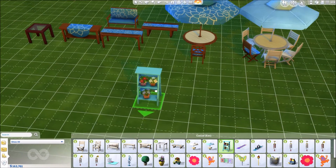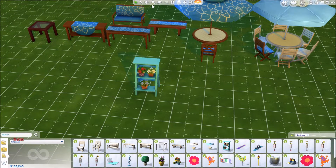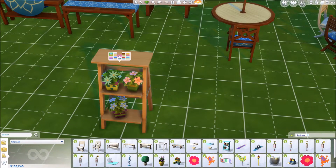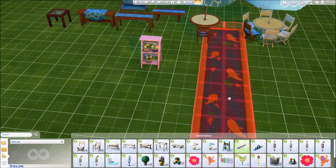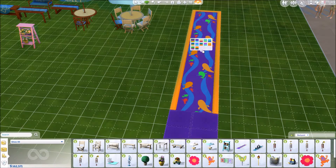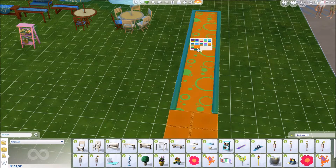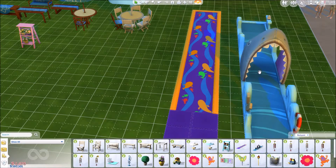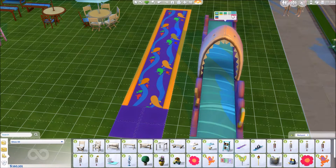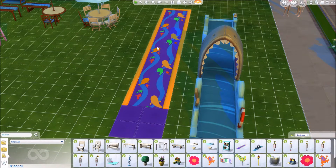I am just in love with this — it's so freaking adorable, look at this! You also get a water slide, which is really cute. It comes in a variety of colors, and there's also a shark version which I like. I would use both. They really should have included bathing suits with this pack since you need them for water activities.